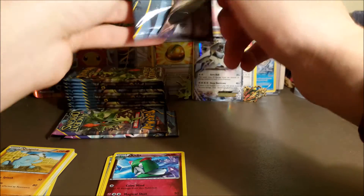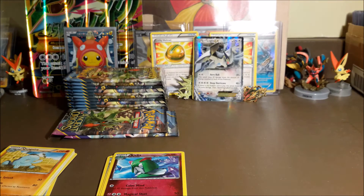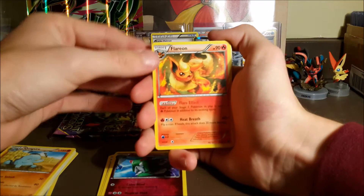Looks like the ancient trait — it's a Registeel. Dang, didn't get that one right. If we pull a Reg Ice we're just gonna rip it, I don't even want it to be honest — I keep pulling them over and over again.